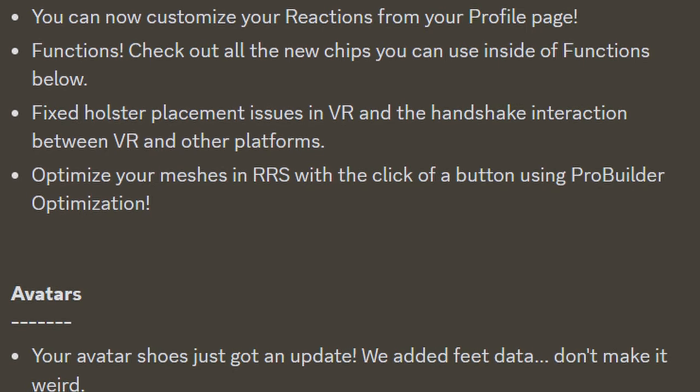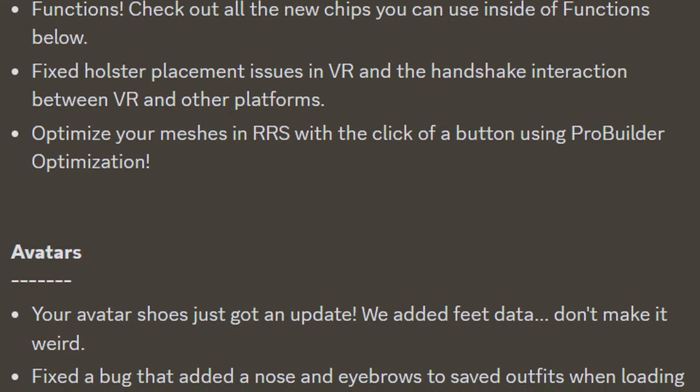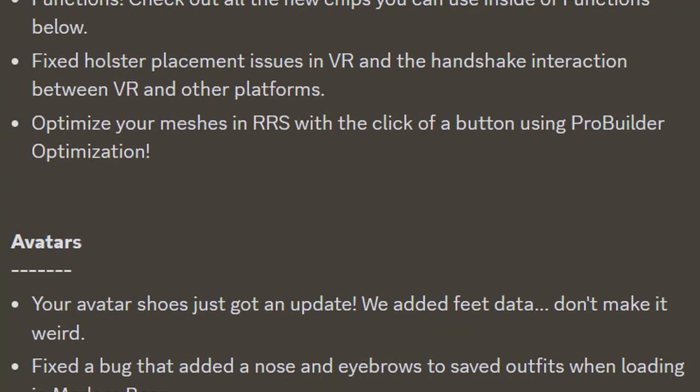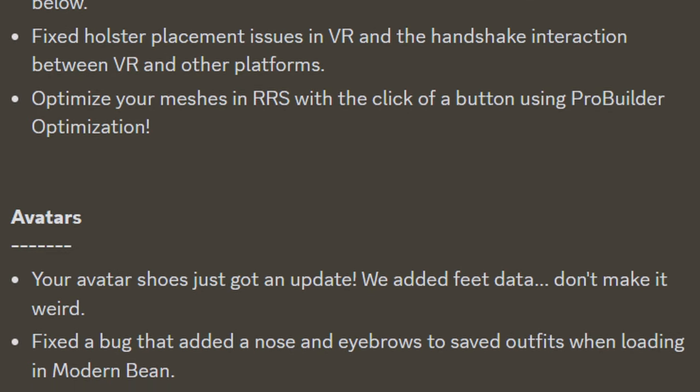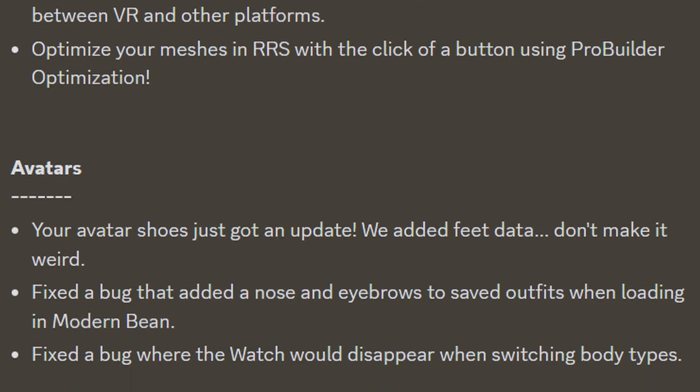For avatars, your avatar shoes just got an update — they added feet data. Fixed a bug that added nose and eyebrows to saved outfits when loading in Modern Bean. And lastly, fixed a bug where the watch would disappear when switching body types.